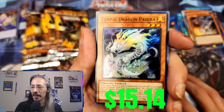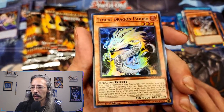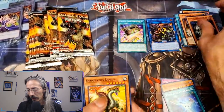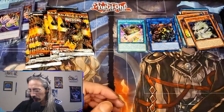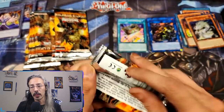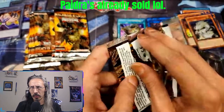And hey — everybody's favorite super — Pi Dragon Pydra! Starting to look up again: we got a secret, we got an ultra, we got a Pydra. Pydra's always money — I think I have at least one in the shop right now for about seventeen.